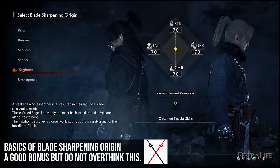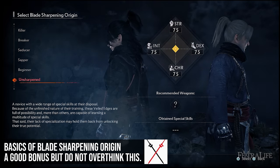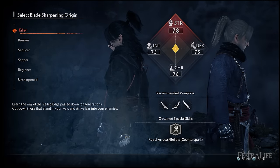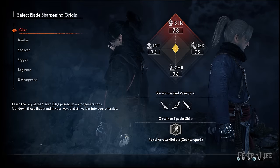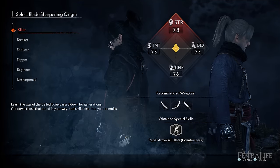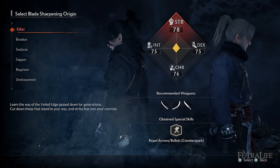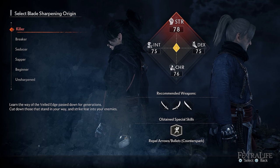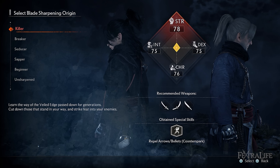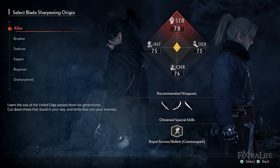At the start of Rise of the Ronin you'll be asked to choose between six different blade sharpening origins or classes: Killer, Breaker, Seducer, Sapper, Beginner and Unsharpened. Each class will give you a stat allocation with extra points for one of the four stats. Killer increases your strength stat which in turn increases your primary attack and defense, so your primary weapons like katanas, bayonets or pole arms will have some increased damage and you take a little less overall damage. The origin also unlocks an ability allowing you to parry arrows and bullets back to enemies, which opens up a bigger opportunity to attack. The weapons that will always have strength scaling on stances are katanas, odachis and greatswords.